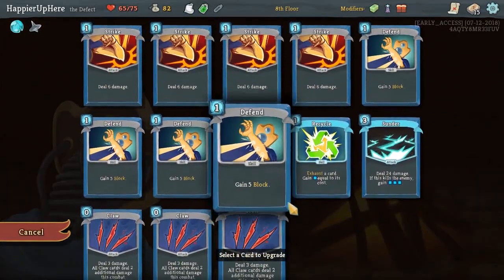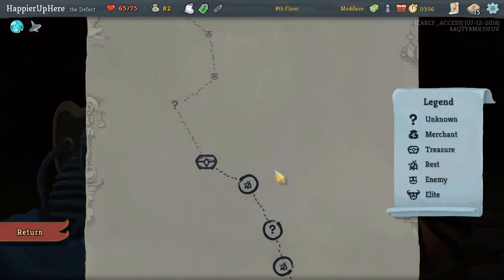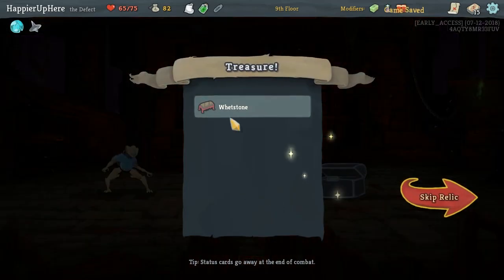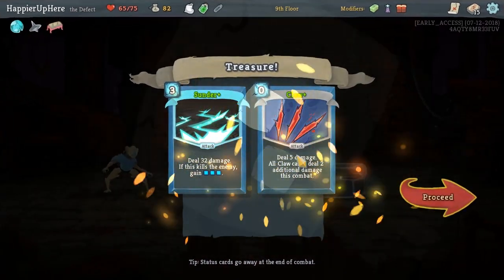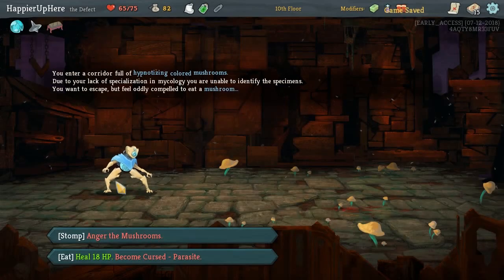One more upgrade. Let's upgrade Recycle. Perfect. Now, chances of us activating the Unceasing Top is pretty good. Two more upgrades, and Sunder. Chances of activating the Unceasing Top are pretty good.